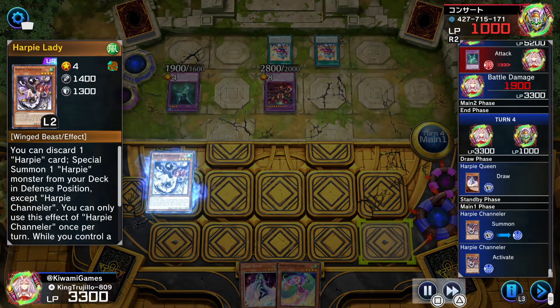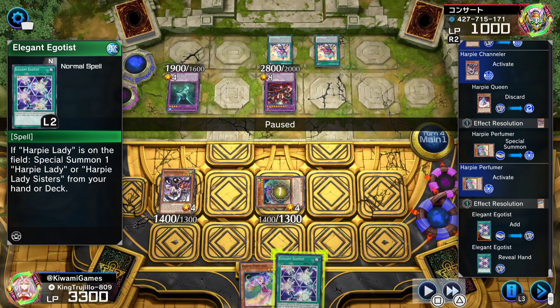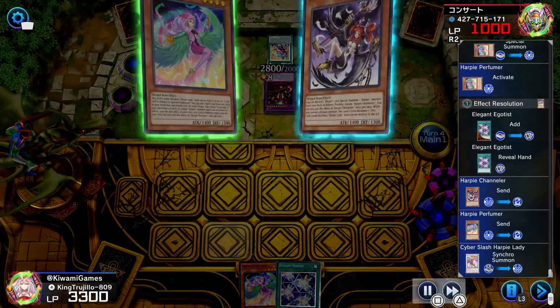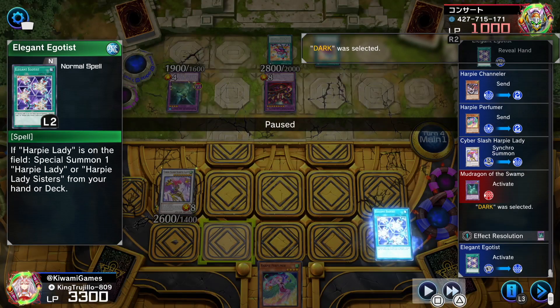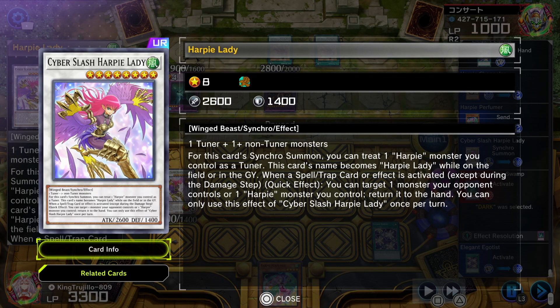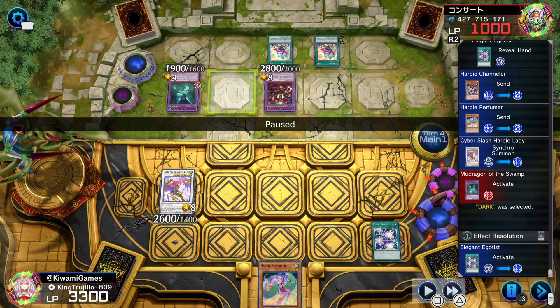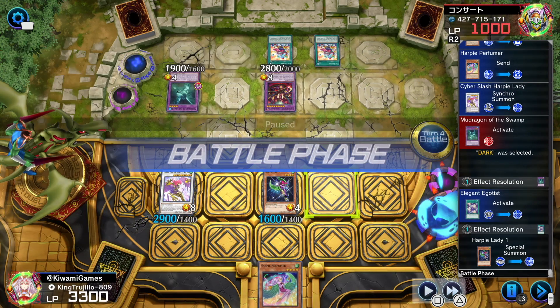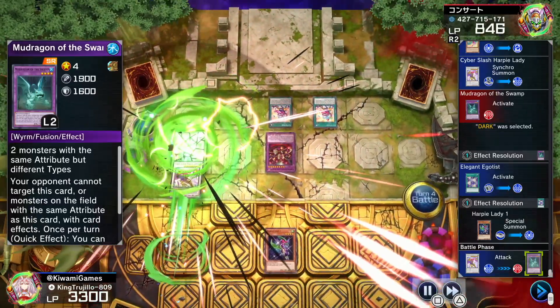So we open up with our Channeler again, send Harpy Queen, special summon Perfumer. When Perfumer is special summoned, she can add a Harpy-related spell card from our deck to the hand, so we go into Elegant Egotist. Then from here we single summon into our Hyper Slash Harpy Lady. He's going to activate Mud Dragon to add some protection, and it has a quick effect — when a spell or trap card is activated, you can target one Harpy monster you control and return it to the hand. I was going to bounce back his Starving Venom Fusion, but because he activated Mud Dragon they're protected.